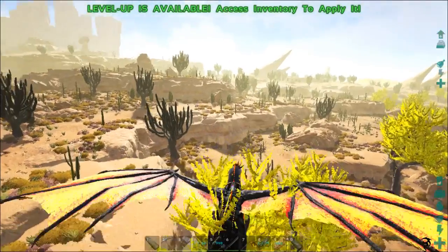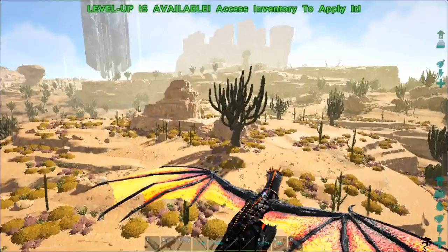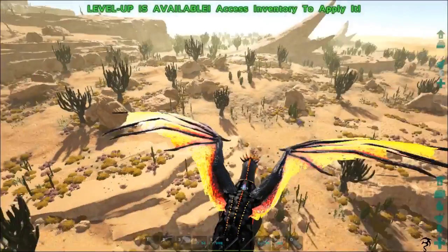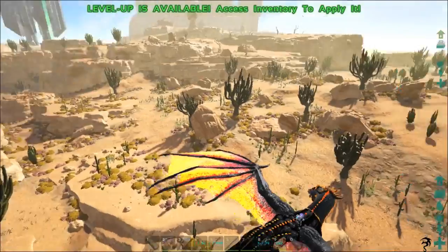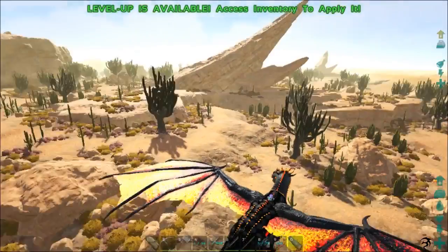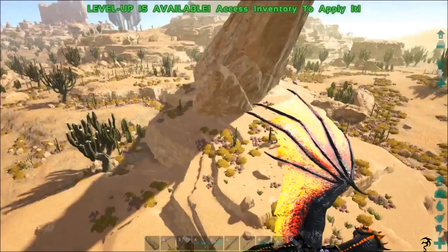We'll fly around for just a minute to see if we can find an alpha dire wolf. I flew around for a while thinking there were some new dinos added, but they haven't been added yet — it was just teaser information about what's coming. The alpha dire wolf appears to be incredibly rare; I've only seen three, and all three have been really bad levels.